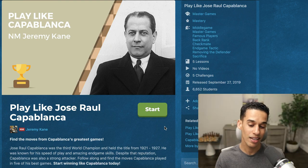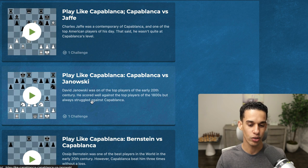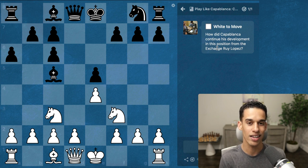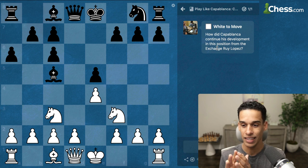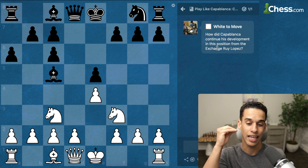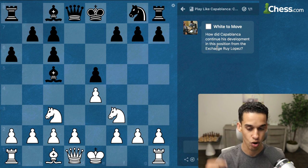It's time to learn from Capablanca one more time, using this feature on chess.com where they give you hints and ask you to guess the moves played by Capablanca. I've seen this game a long time ago so I might remember a little bit, but it's still good practice. Try to guess the moves, keep track of how many you got correct, and let me know in the comments.